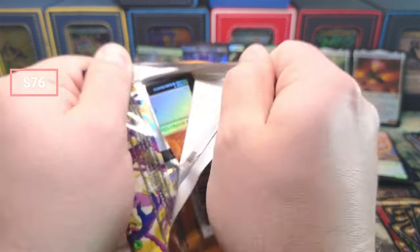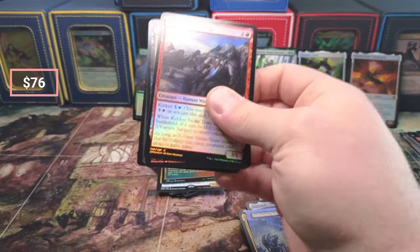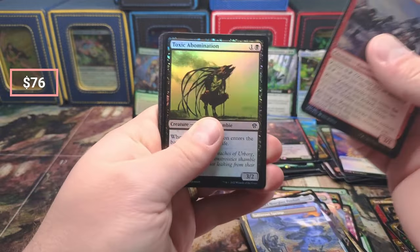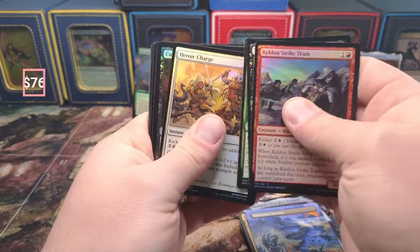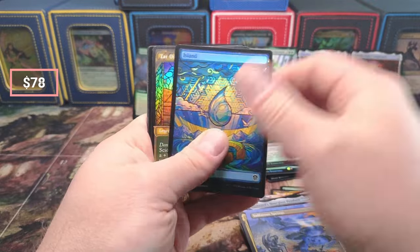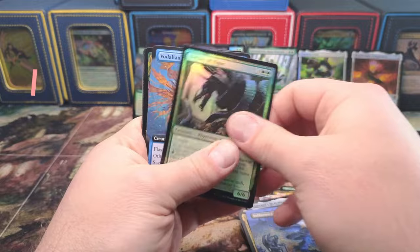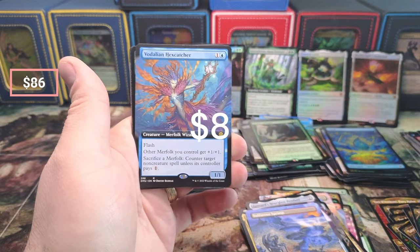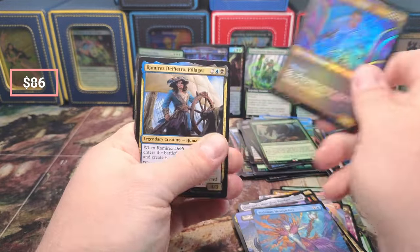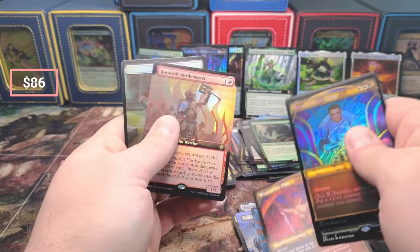We are in a little bit of trouble - we gotta pull a Cathedral to break even. Come on - Cut Down, that's a buck or so. I'm going to have to go back through that bulk to double check, but no legends hitting this box. Hex Catcher - four, maybe that's another five bucks. Aaron Ramirez, Rivas, and Rundvelt.